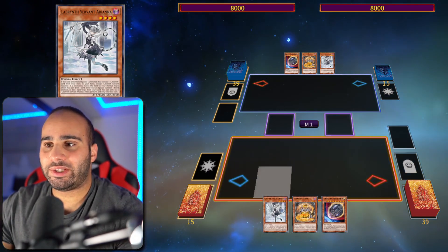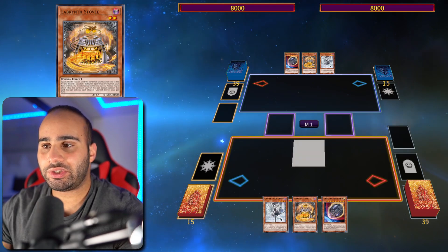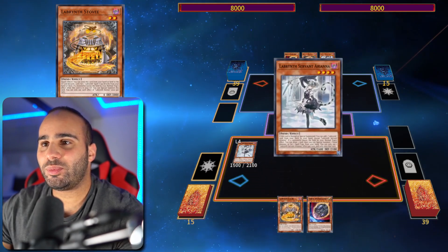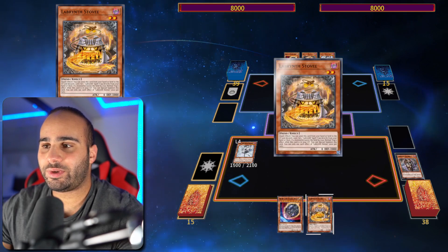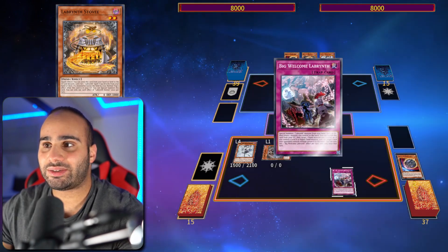Alright, combo number one — very simple. If you have Ariana and either KuKlok or Storvi — not Chandra, that's not going to work — you can full combo pretty much. You're also going to need a discard for the Storvi. Normal summon Ariana, then search for the missing card, then KuKlok effect, then Storvi — in that order, otherwise it won't work. Then KuKlok special summons itself, not back to hand.